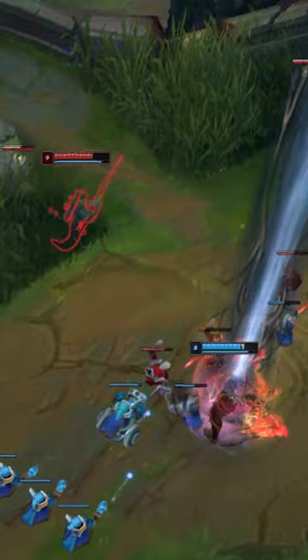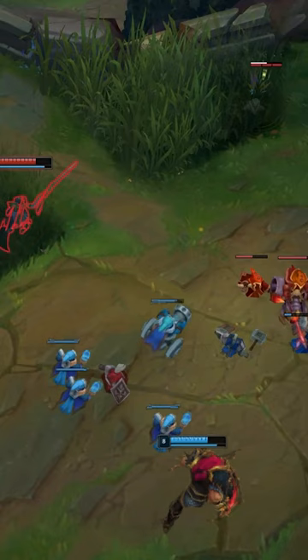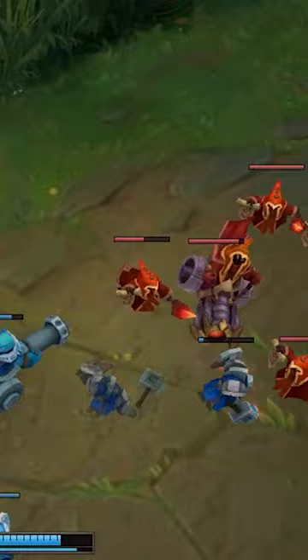Zeus knows exactly when he'll go in. As soon as Olaf moves in for this minion, he'll be overextended enough to die. Like clockwork, he pulls off the kill perfectly, exiting the bush with Q, slowing with E, and using his ultimate movement speed and Q spam to chase down the free kill. This is a really simple yet genius way that all Fiora players should be abusing.